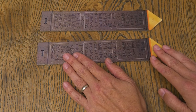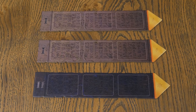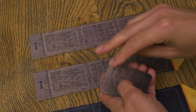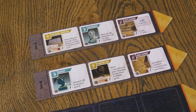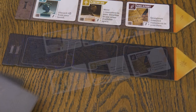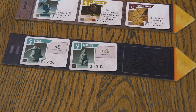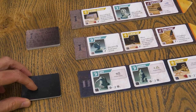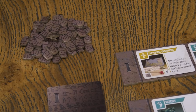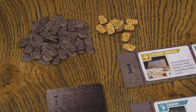Place the three technology tiles in the center of the table so that there are two for level one and one for level two. Shuffle all the level one technology cards and randomly place three face up on each level one tile. Also shuffle the level two technology cards and randomly place three face up on the level two tile. Then place the remaining cards in two separate decks alongside the tiles. Finally, place all the knowledge tokens within reach of all players — there are both one and five value tokens, and you can make change at any time.